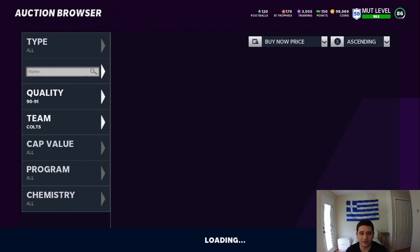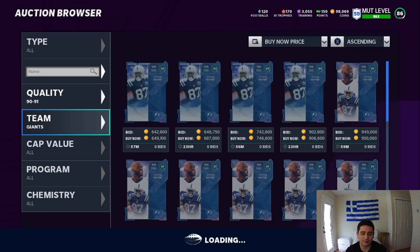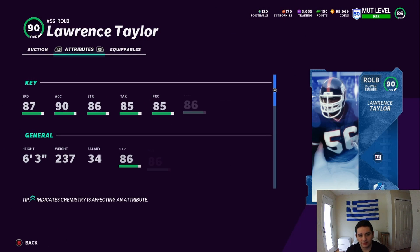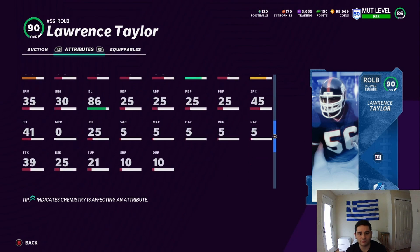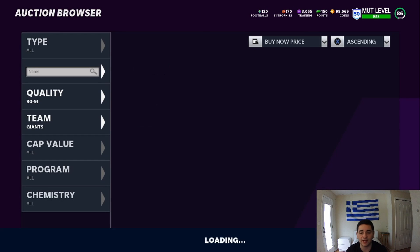Time to go look at the Lawrence Taylor. Oh my God, am I in love with that card. We're just going to look at the normal set one. 87 speed, 90 acceleration — right there is why I love this card — 87 strength, 85 tackle, 85 play recognition, 86 block shedding, 89 power move, and 87 finesse move. His man and zone coverage are horrible, but other than that this card's an absolute animal.